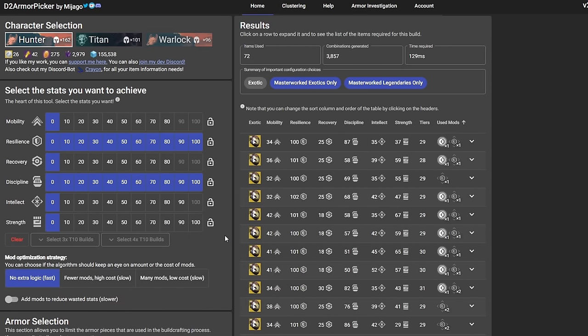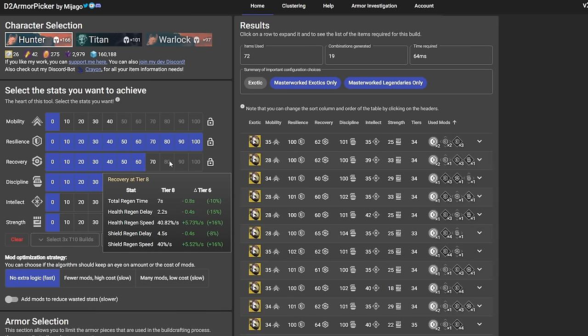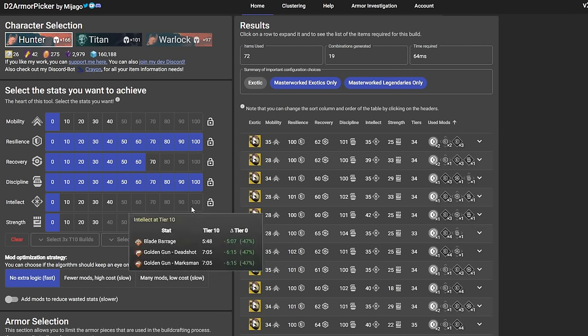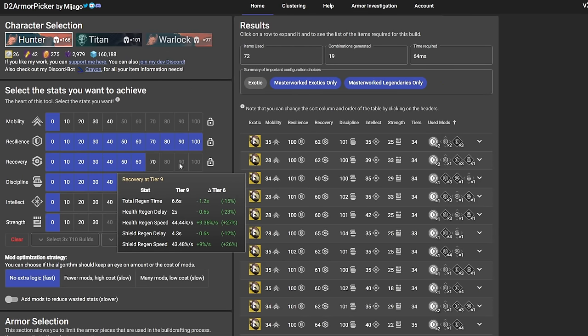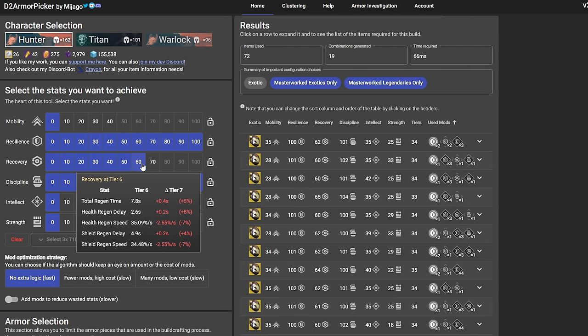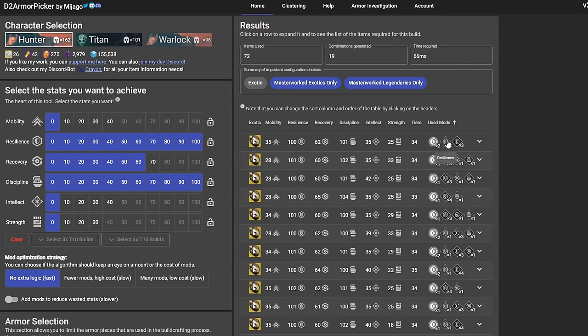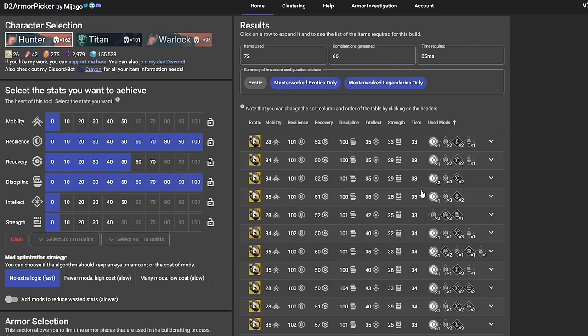After that, scroll back up and start choosing your stats. Always start with 100 Resilience and then choose whichever stat you want after that — it's usually going to be 100 Discipline. When you choose stats, some of them become greyed out, showing you how high you can go. Always leave Mobility, Intellect, and Strength unselected so they don't mess up your results. Once you have selected your stats, you will see results on the right side showing exactly what armor you will use as well as the stat mods. If you want the website to use a minor stat mod, you can usually do that by lowering the selection by 1 tier — I simply lowered Recovery by 1. This provides more minor mods, meaning less energy used, so you can fit in actual combat mods.